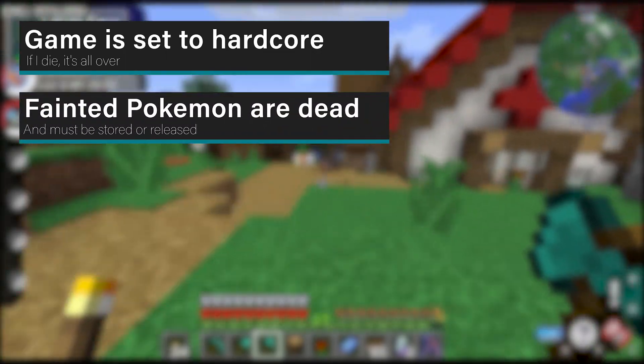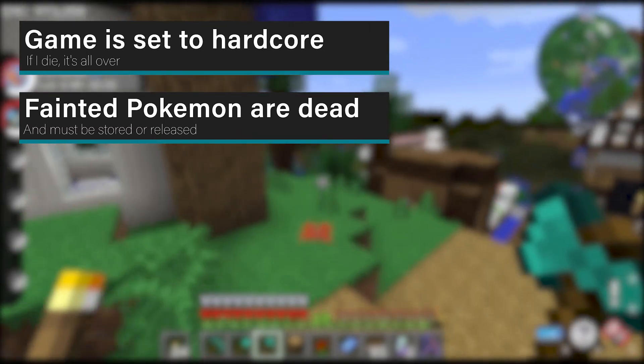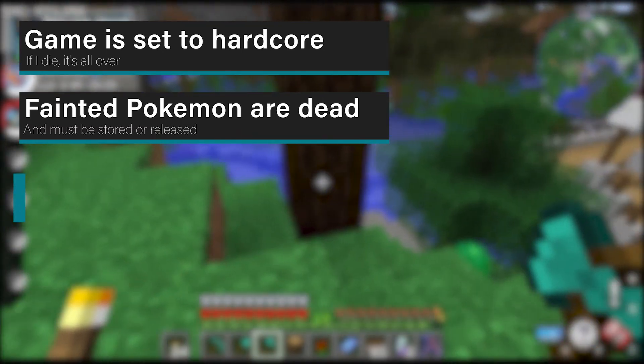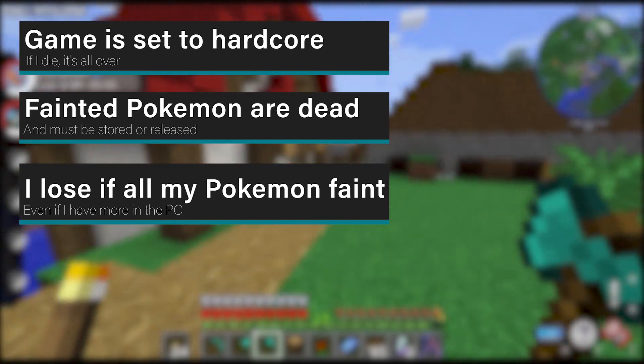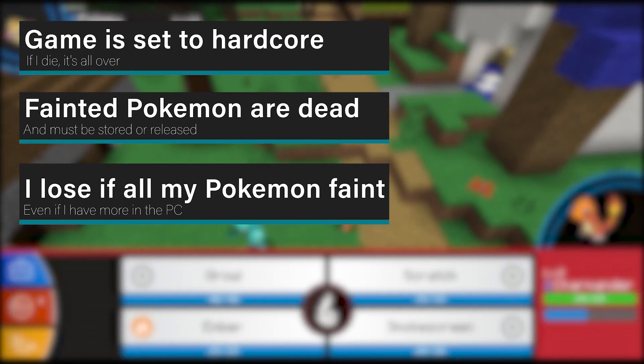If my Pokémon faint, they're dead and I have to either store them in a PC or release them, but they cannot be used anymore. If all the Pokémon in my team faint, I lose — even if I have more Pokémon available in the PC, so a total team wipe means death.